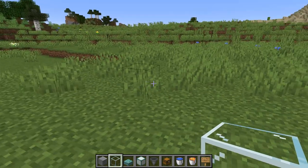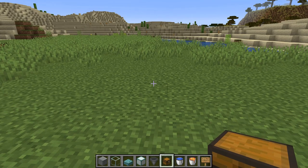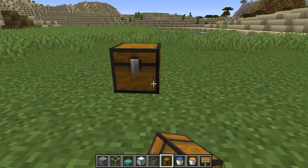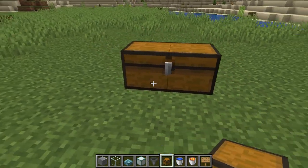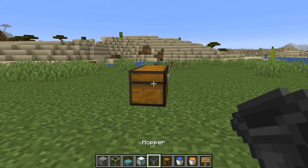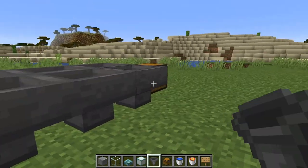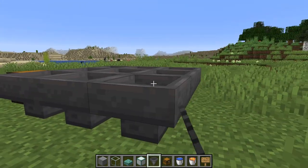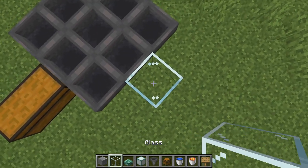So what I want to do is show you how to build a nice 1.14 compatible iron farm that should give you roughly about a thousand iron per hour, which is pretty good. The first thing we're going to do is just place down a couple of chests — that's going to be our catchment area — and you need to have nine hoppers all facing into each other so that no matter what falls on the hoppers they all go into the chest. From there we're just going to put a little bit of glass around.